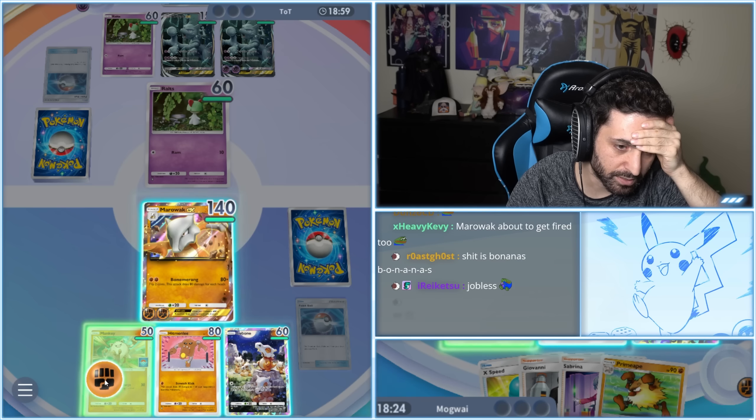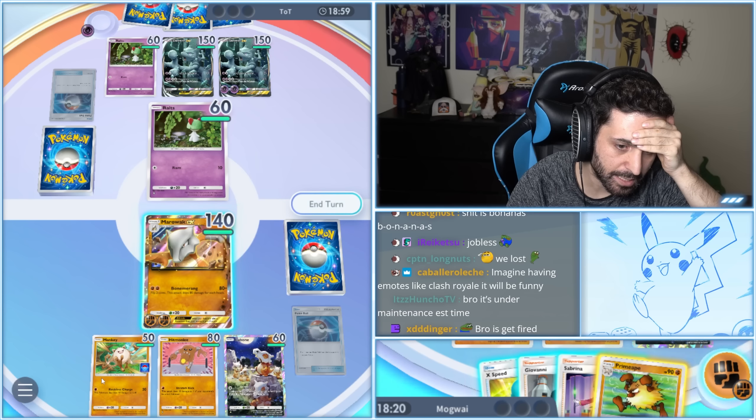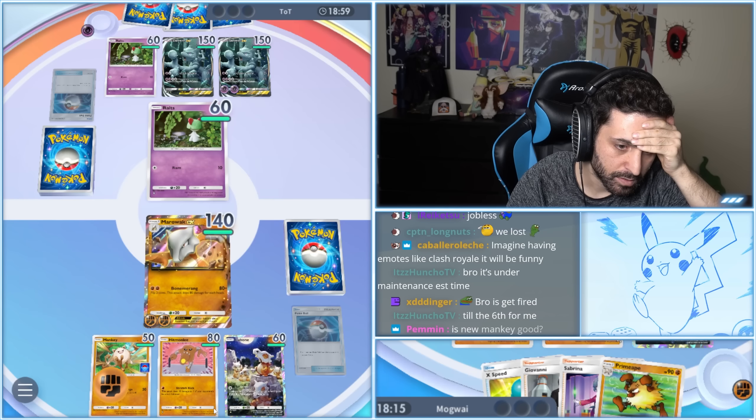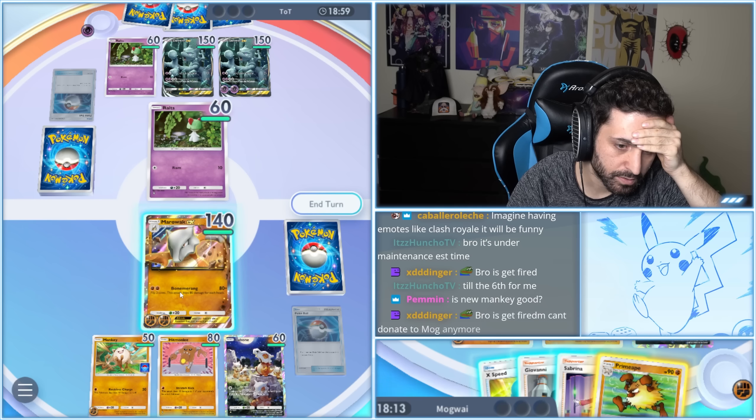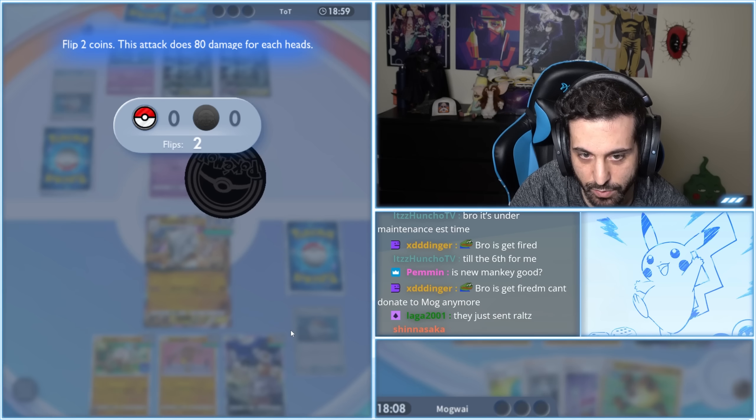If we send this they send in the Mewtwo — we kind of want them to send in the Mewtwo. But then the problem with that... Let's just keep you here. Marowak won't miss twice — there's no way that happens.